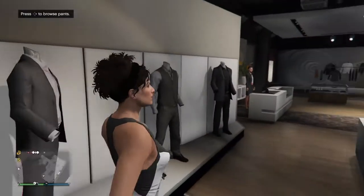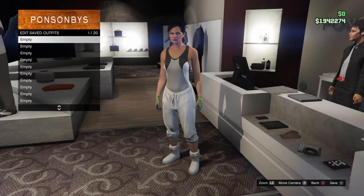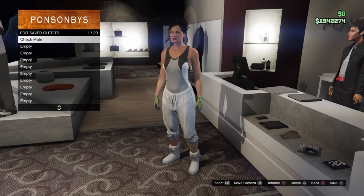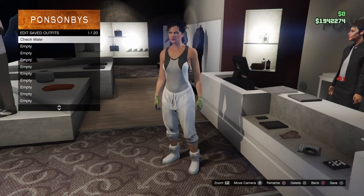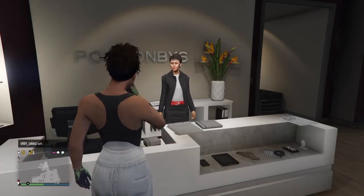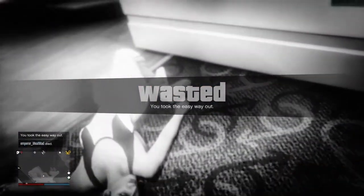Now go to the wardrobe lady and save the outfit in the very first slot. You're saving the outfit because you're going to transfer it over to your male character, and it will become the checkered outfit. After you save the outfit, back up and then kill yourself — this forces the game to save the progress so far.